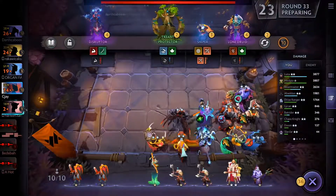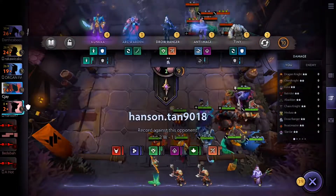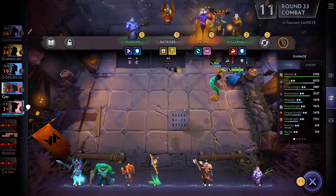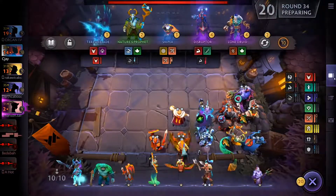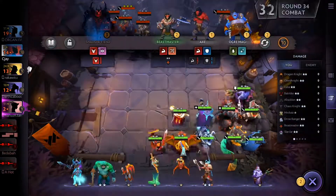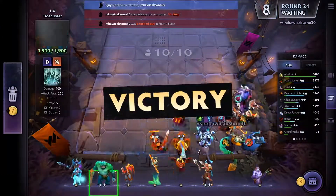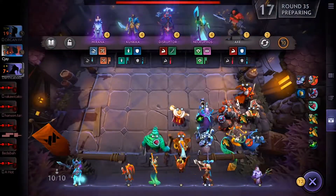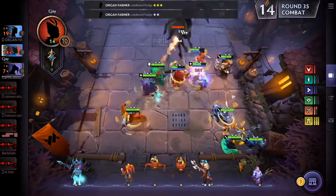Omni Knight hits level two, which is great. I also get Dragon Knight to level two and now have six Knights with the six-Knight buff. I also get a Troll Warlord, which I really want to use but didn't know where to put yet. There's a level two unit — the big green guy — that I'll check in a second. I'm still winning.